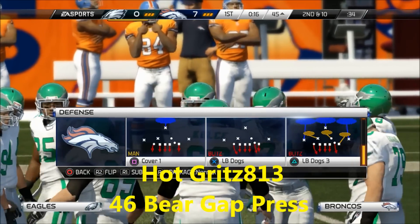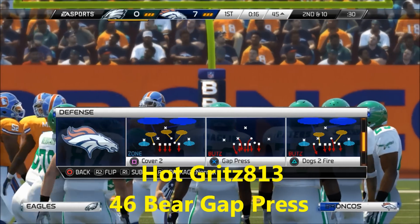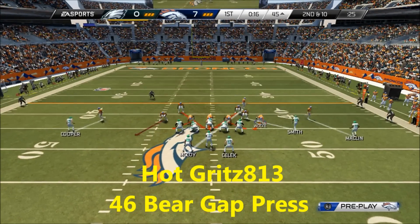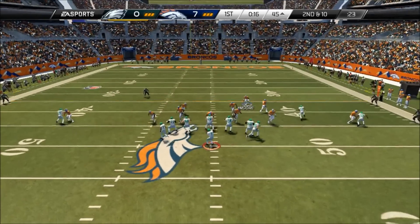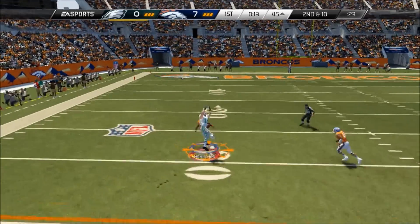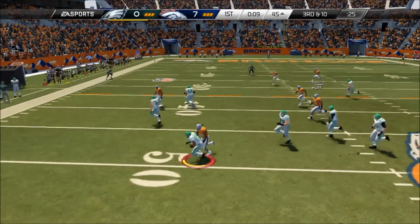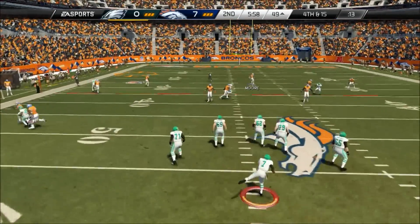This is actually a blitz I picked up from HotGrits83 — I'll give you a link to his channel. It's a 46 Bear Gap Press. Real easy setup. All you have to do is put your end and your linebacker in contain. It is a high-risk, high-reward blitz. You can see the double-A gap right there. My corner was there to take away that inside pass lead. It's a really good play to use when you want to get some pressure against your opponent, especially in the end zone where there's not a lot of room to react.